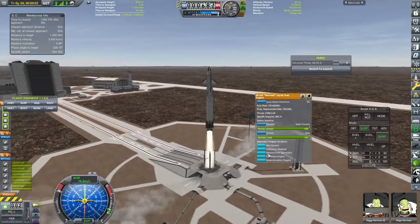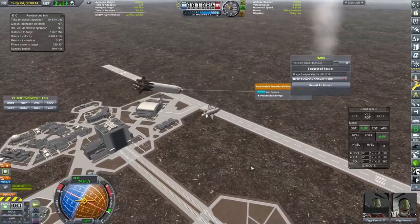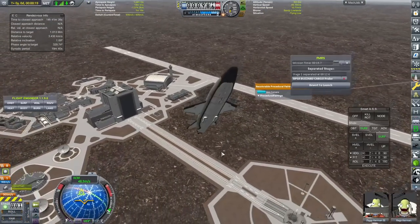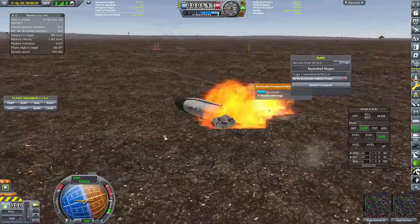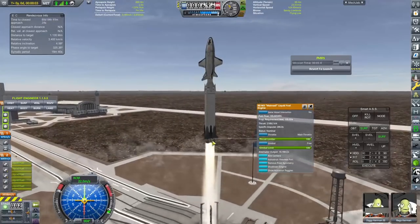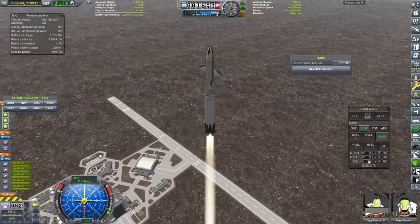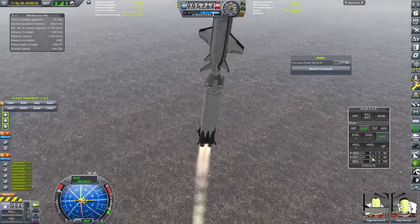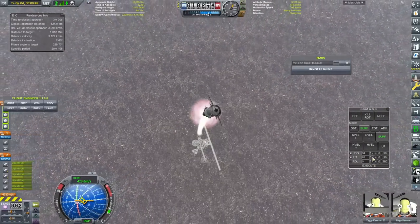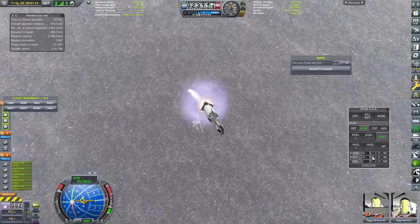Hello everyone, Karnasa here and welcome back to Coming Home Redux. At the beginning of this episode we are going to attempt to launch the cargo variant of the Buzzard, and it doesn't go very well because I forgot to auto-strut it. This is why we auto-strut people, to prevent floppy rocket syndrome. That was rather unfortunate, but I went to the VAB, auto-strutted every single part and then attempted to launch it again. Ziggy Kerman and Rags Kerman were completely safe, we were able to bring it down safely, but unfortunately we did have to do this mission again, which is a little bit of a shame.